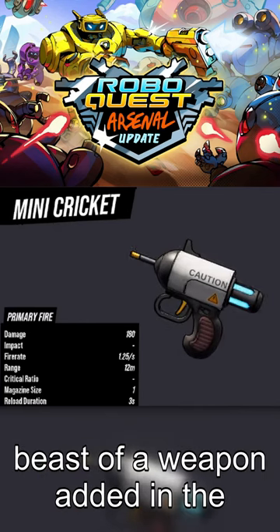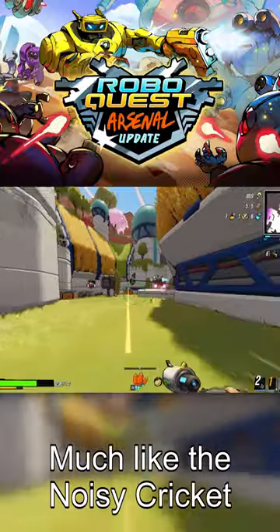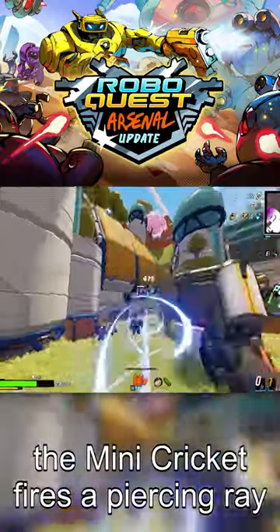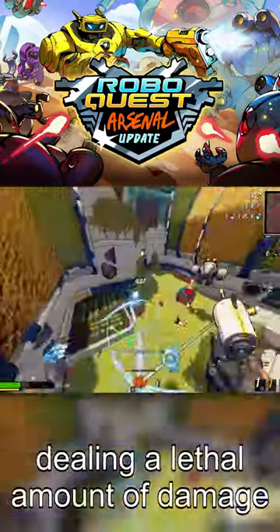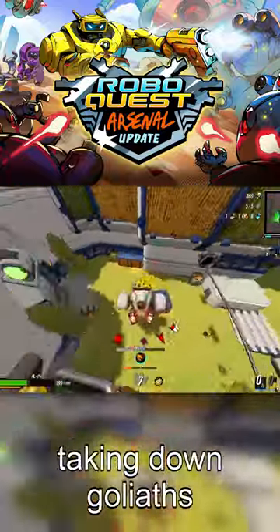The Mini Cricket is a new beast of a weapon added in the RoboQuest Arsenal update. Much like the noisy cricket it's referencing, the Mini Cricket fires a piercing ray, dealing a lethal amount of damage and making this weapon excellent for clearing rooms and taking down goliaths.